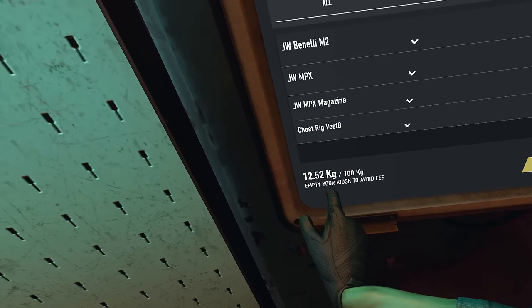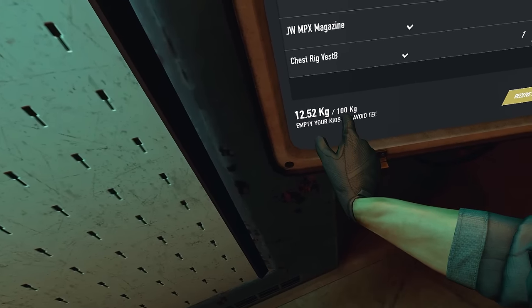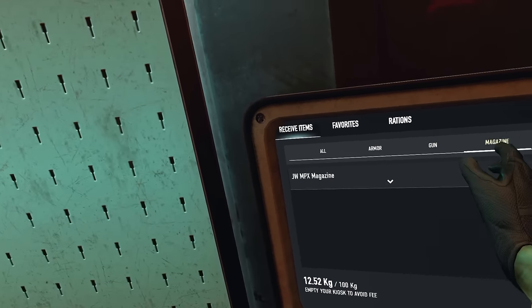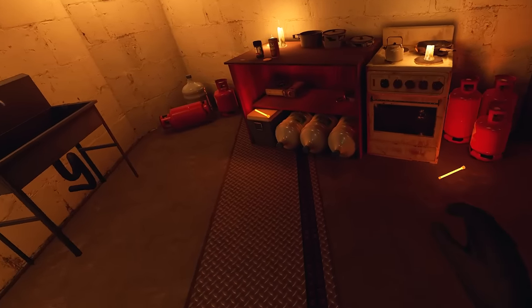You've also now got a limit on how much stuff you can have in the kiosk. There's a 100 kilogram limit on this. Also, you've got all armor, gun, and magazines, so you can switch between them. The kitchen looks different - look at this.